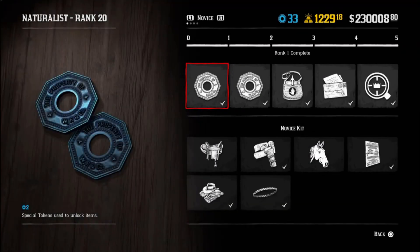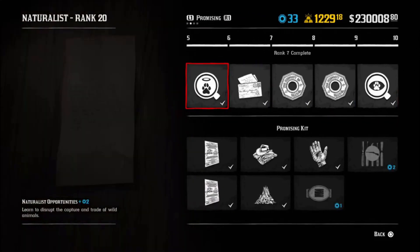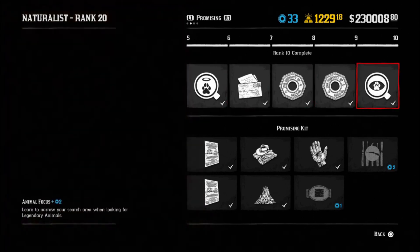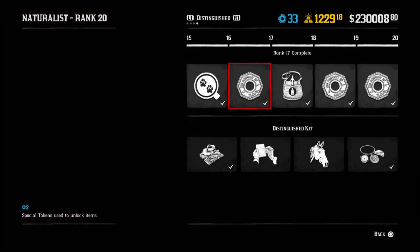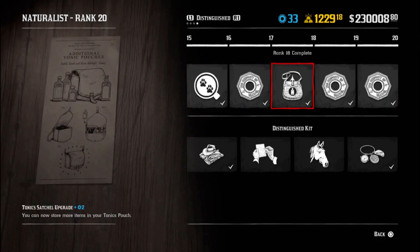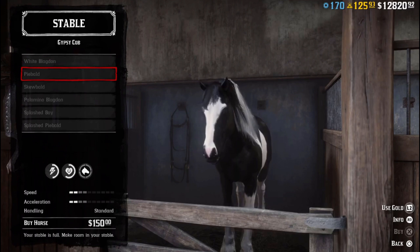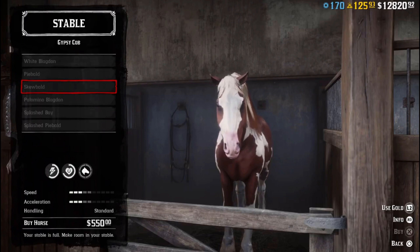As with past roles, you will access special skills, cosmetics, horses, and more as you rank up the Naturalist role. Two useful satchel upgrades are the kit and tonic upgrades, allowing you to carry more of these items. I'm also a huge fan of the mercy kill skill you're going to learn — this allows you to kill fatally wounded animals without losing the pelt quality. This was something you could do in the story, but until the Naturalist role you weren't able to do it online. The wilderness camp is also extremely useful, especially if you have access to the fast travel from the Outlaw Pass. The Naturalist role also brought the gypsy cob, which is one of my favorite horses in real life based on looks, and it's a great addition to your stables. At rank 1 you can access the piebald and white cob.